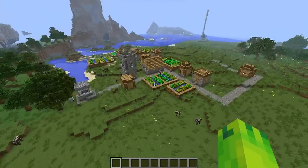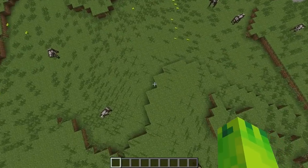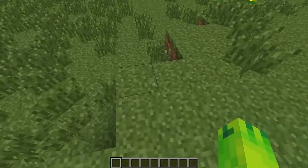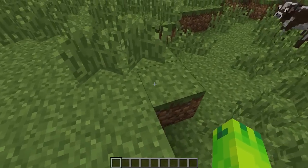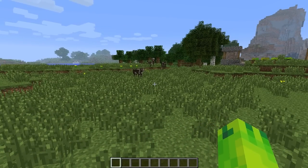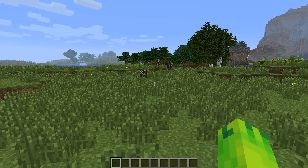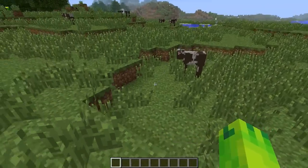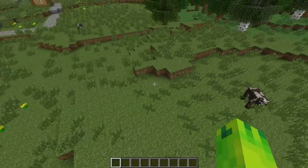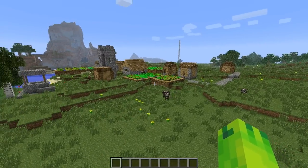What we are looking at here is a village, and the seed is really easy to spell, which is great because most seeds have a lot of numbers. The seed is 'book' — B-O-O-K, lowercase, no spaces. If you type that in and create your world, you will spawn right around here, basically next to the village.